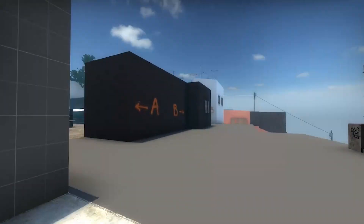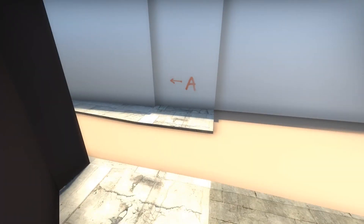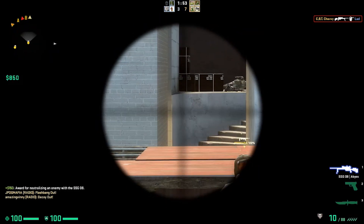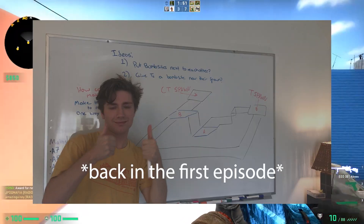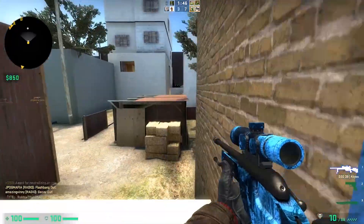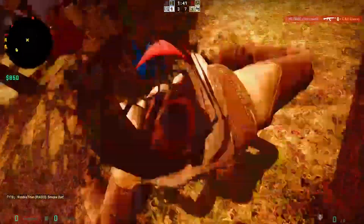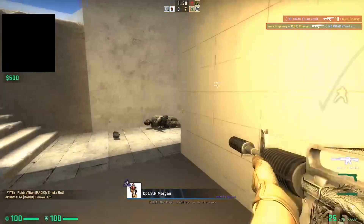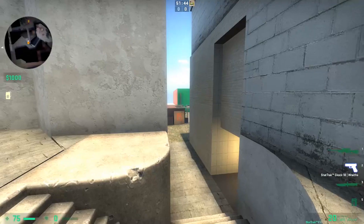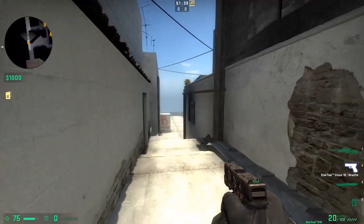I moved the T spawn back a fair bit and moved the CT spawn from here to here, which both helped a lot with timing and fixed gameplay issues. Although I thought I had the timing figured out in the first episode of the series, the map has gone through so many changes that this was necessary. It feels bad to do, like I failed myself, but it was a needed change — so don't feel ashamed if you ever need to do something like this with your map. Don't feel bad if stuff you thought would work originally ends up changing.